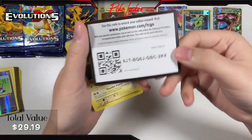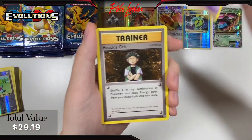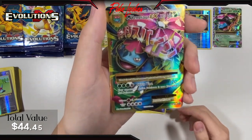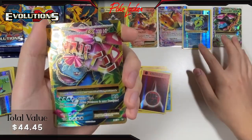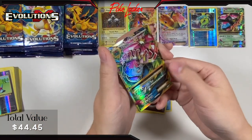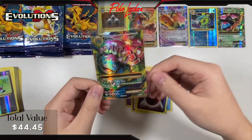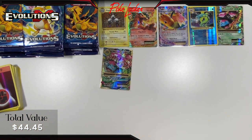Pack 6: Revive, Haunter, Brock's Grit, Electabuzz, Vulpix, Sandshrew, Onix, Magikarp, a Fighting Energy Reverse Holo, followed by another Mega Venusaur EX — this time the full art card. Are you kidding me? Is this some kind of joke? This is insane. We've gotten a decent pull in every single pack. No duplicates either. We're going to run out of space to show off all the pulls here.